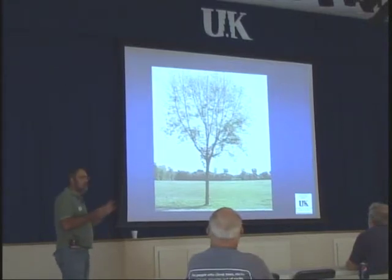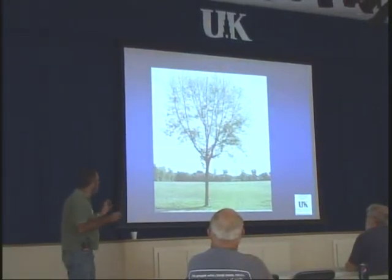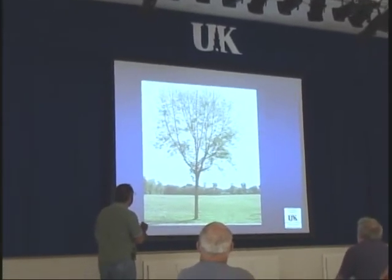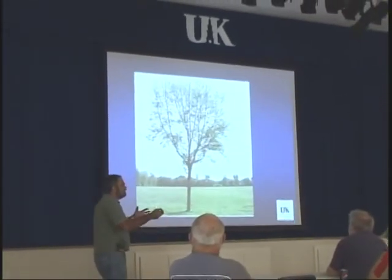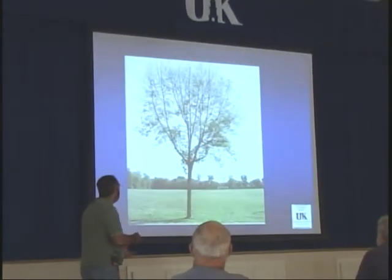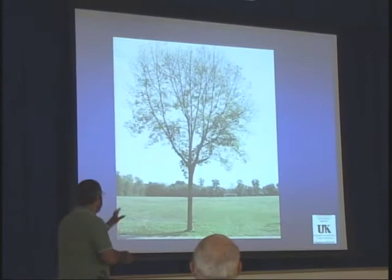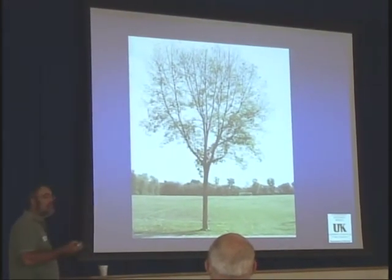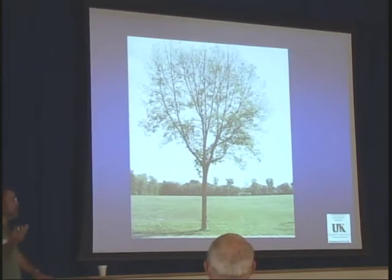The ash trees start to lose their upper leaves first. The beetle tends to attack and lay most of its eggs in the upper portion of the branches. The larvae will start to feed downward, with more egg laying in subsequent years down the branches and in the bole. Eventually they occur in the bole of the tree as well, which functionally girdles the tree, and the tree dies.